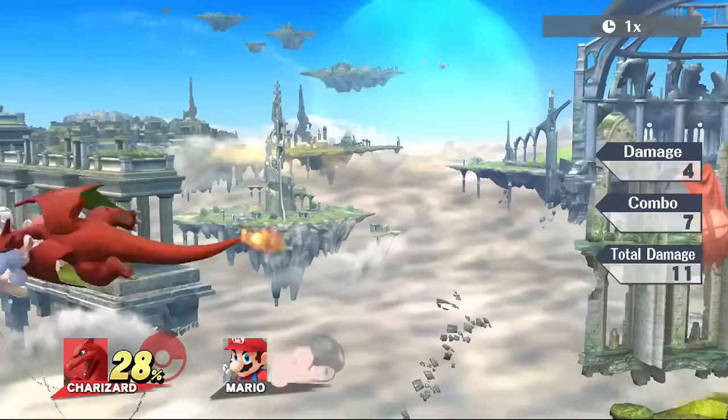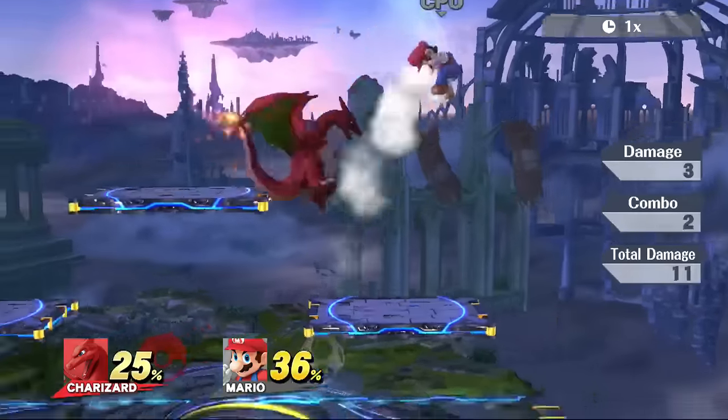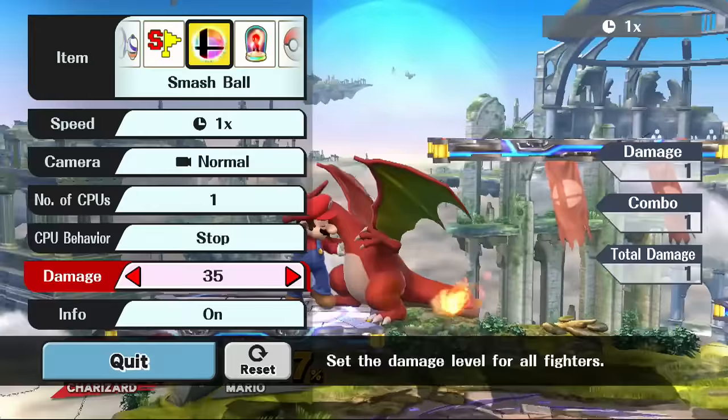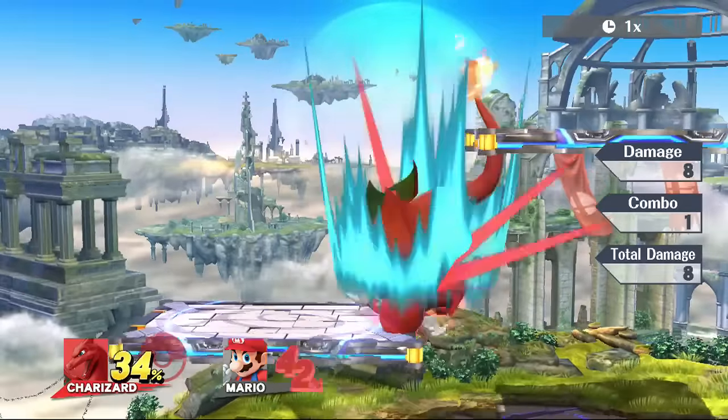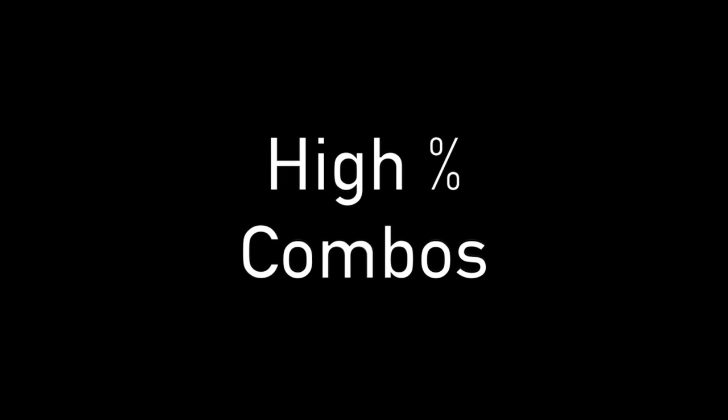This here is again Dragon Rush, but after the up throw — from about 20 percent, or really pretty much any percentage above zero up to about 34 percent — you can do an up throw into a short jump, mid-air into Dragon Rush, and if your opponent isn't paying attention you can hit them off stage.